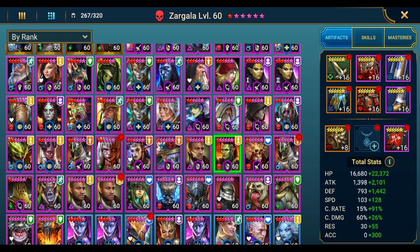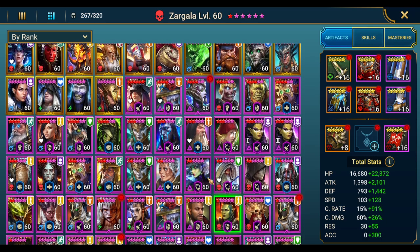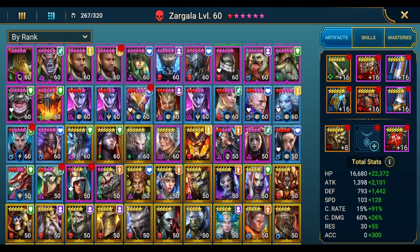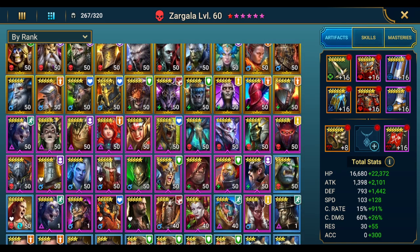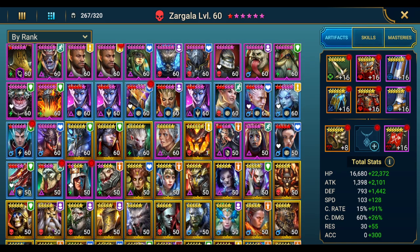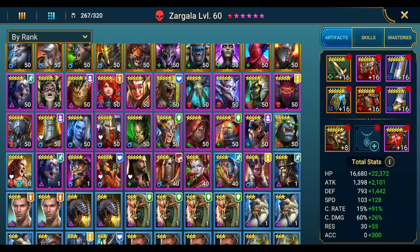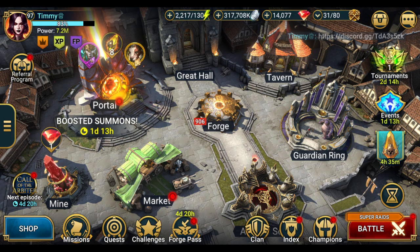This is pretty standard even outside of Seer teams — you should always be trying to apply AoE decreased defense. Great options include Deacon Armstrong, Ugo, Metham, Saris, and tons of legendary options. War Maiden is a great free farmable rare option as well.